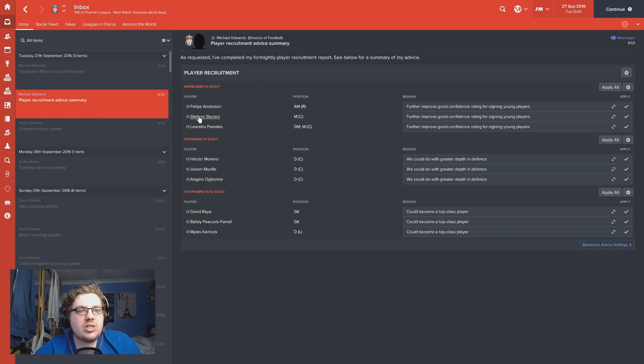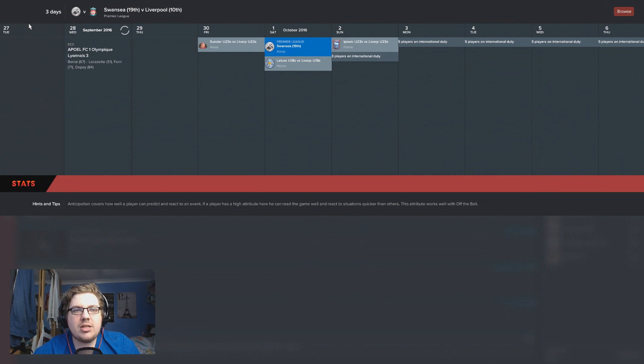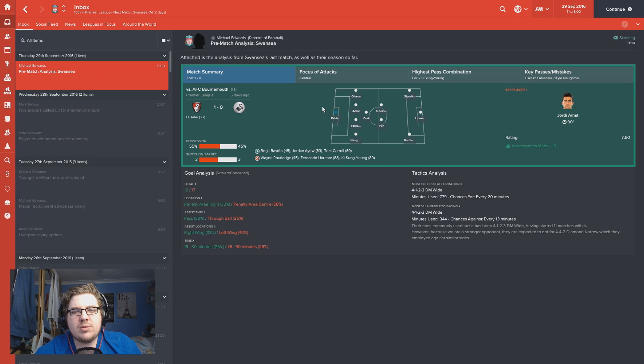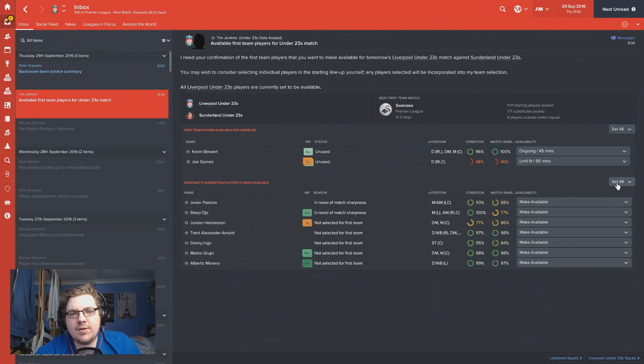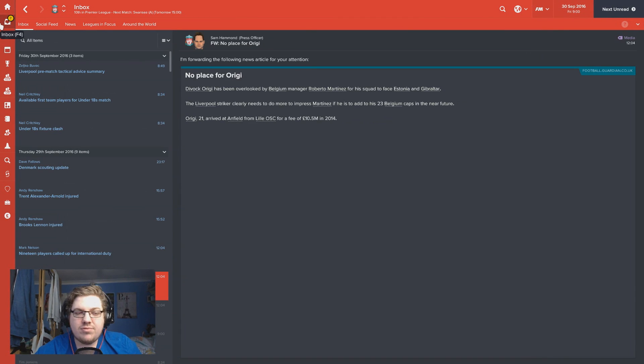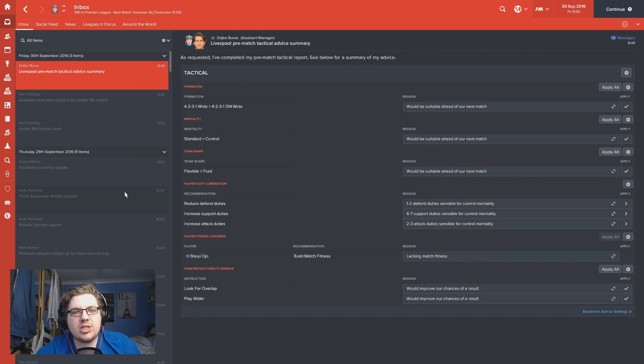We're getting a few players to scout: Paradez in the middle, Storaro - obviously a player I had at Parma for those that remember - and Jason Murillo has been suggested as a defender to scout. Defensively we're not awful - we're not conceding loads of goals per game. It's just finding the balance between scoring goals to win games and not conceding. As the game moves forward, Swansea are going to play a 4-1-2-2-1, a 4-3-3 with a defensive midfielder. Trent Alexander-Arnold is out four to five days with a thigh strain, so he won't be available. The suggestion is to change to fluid, and I actually agree, so we'll do that.